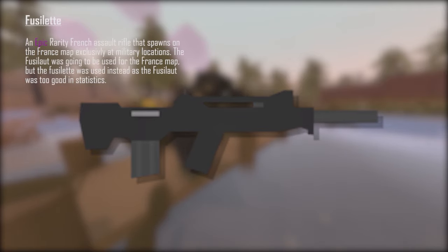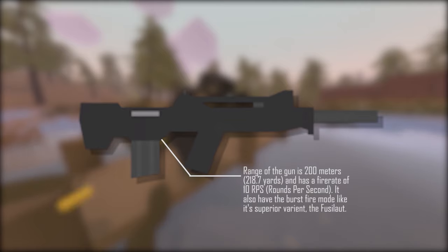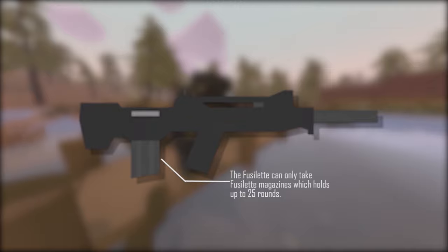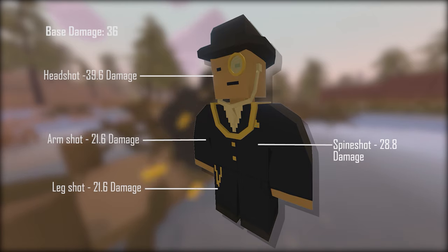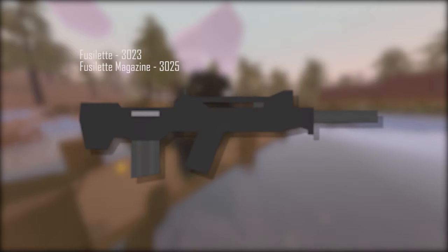The next gun is the Fusilet. The Fusilet is an epic rarity French assault rifle that spawns on the France map exclusively at military locations. The Fusilot was originally going to be used for the France map, but the Fusilet was used instead as the Fusilot was too strong statistically. The Fusilet has a range of 200 meters (218.7 yards) and a fire rate of 10 rounds per second, with burst fire mode like the Fusilot. It takes Fusilet magazines, which hold up to 25 rounds. Base damage is 36, headshot 39.6, spineshot 28.8, armshot and legshot 21.6. The ID is 3023, and the Fusilet magazine is 3025.